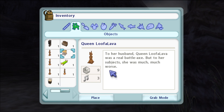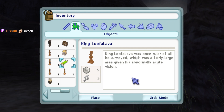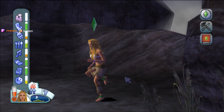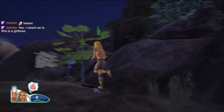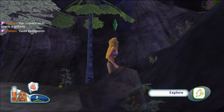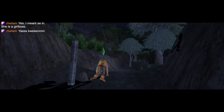We got Queen Lufa Lava - to her husband, Queen Lufa Lava was a real battle axe, but to her subjects she was much, much worse. Oh god, can I not have hiccups so I'm trying to read. King Lufa Lava was once ruler of all he surveyed, which was a fairly large area given his abnormally acute vision. Let's hurry before the energy goes down. Go - okay, we're good, we have the energy. Climbing up the volcano, I guess.